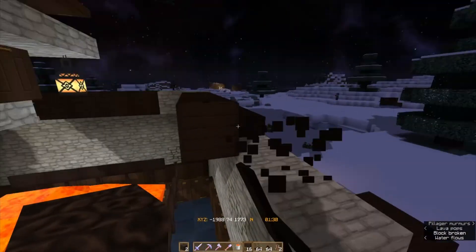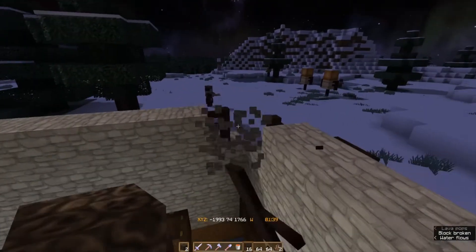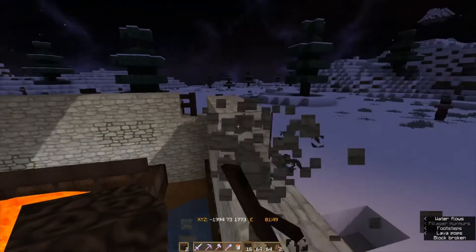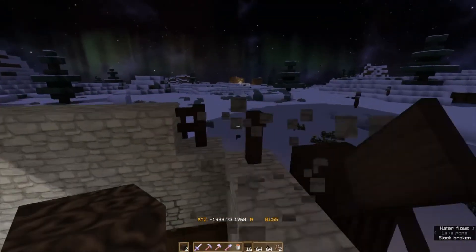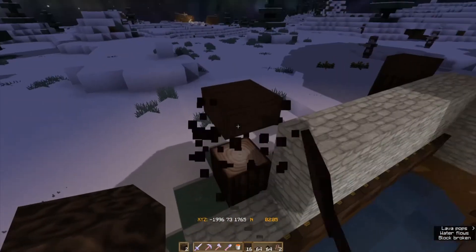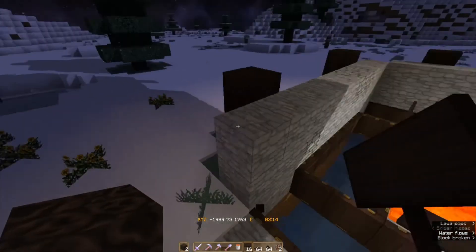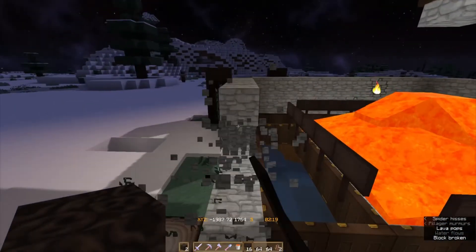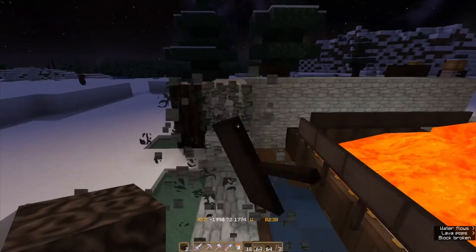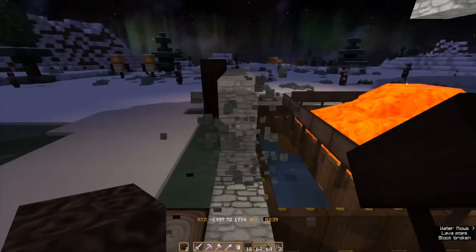Taking down this tower in survival might be a little bit annoying, especially when you get down to this level and start ripping out the cobblestone, because the pillagers are going to be able to see you. You can use an invisibility potion to minimize that they see you, but I'm not 100% sure it's effective - I haven't tried it myself, but I've seen others do it so I guess it works.